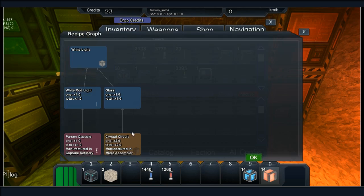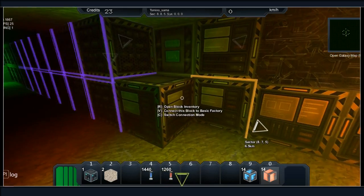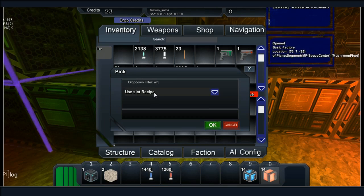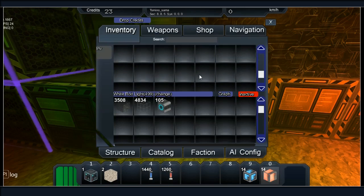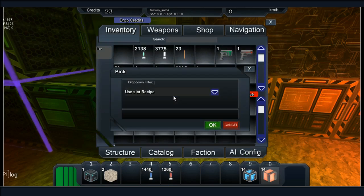You only need two crystal circuits to make glass, so I need white rod and glass. If I change this to white rod — white rod light requires one. By the way, I got 2000 alloyed metal mesh now. I haven't found any white crystals yet, all I've found is green.